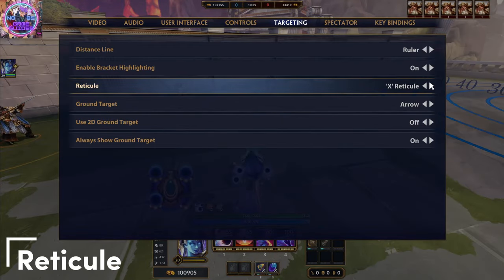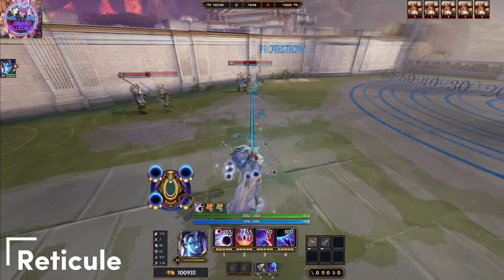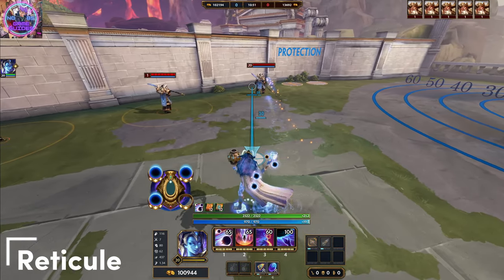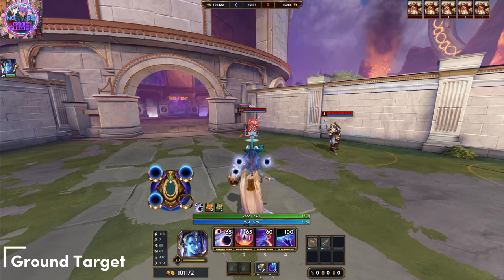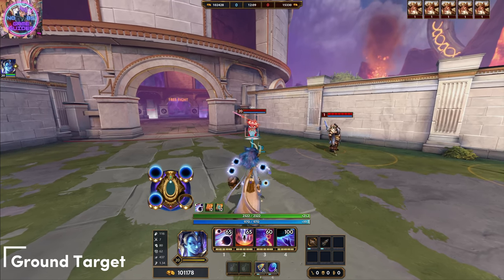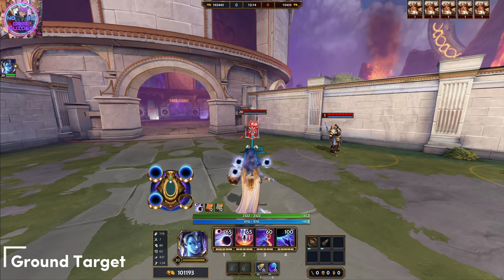Reticule can again help you with auto attacks. This one I'll leave up to you — whether you want an X, a cycle, or nothing; you can choose the best for you. For the ground target option, you should set this to arrow. What this option does is add both a high contrast indicator and an arrow on the target, which will mostly help you land your spells when you are using instant cast mode.